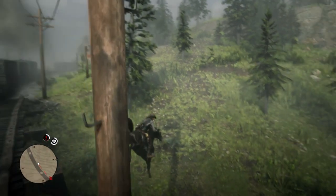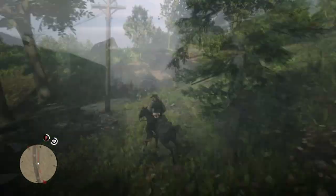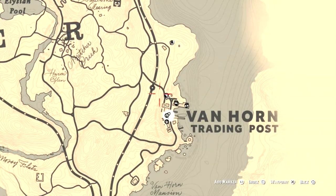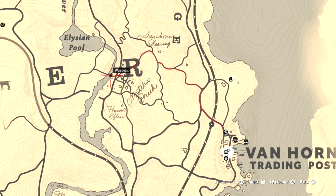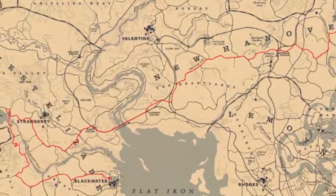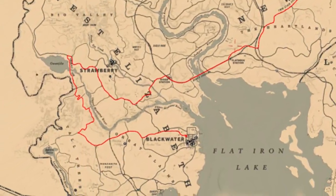Horseman Challenge 9 in Red Dead Redemption 2 can be a little frustrating. There's some conflicting opinions out there about what you can and can't do during the dry dash from Van Horn to Blackwater. I'll address these issues and show you what I feel is the easiest path to complete this challenge in under 17 minutes.